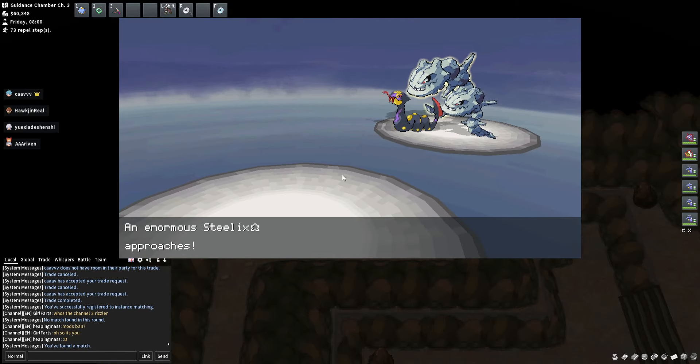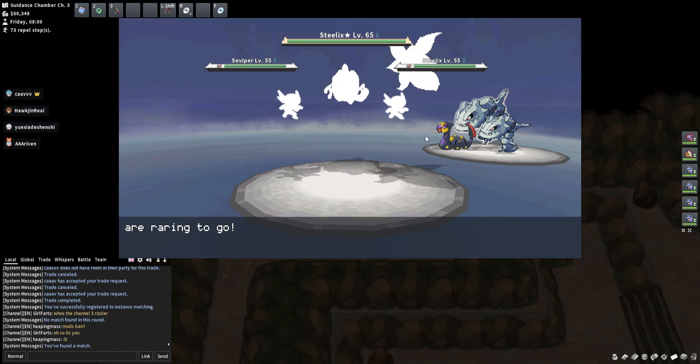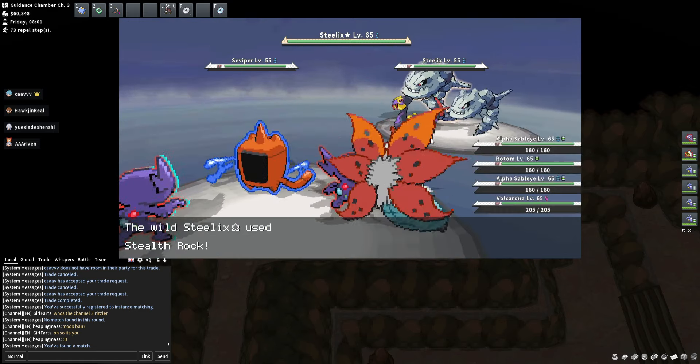Coming at you with raid fight number 7: Steelix. This fight is a bit different from the other ones we've had. It makes it easier if you're paying attention or just following a simple strategy.